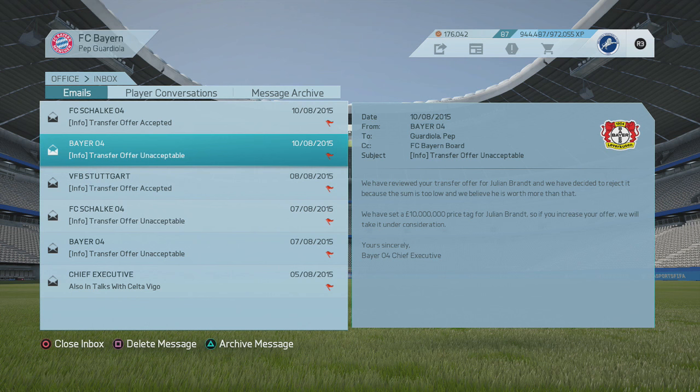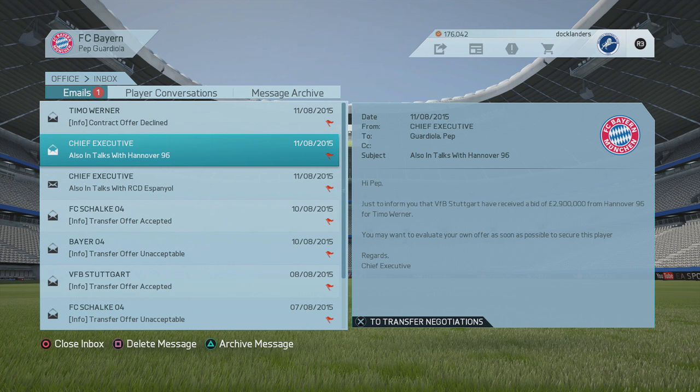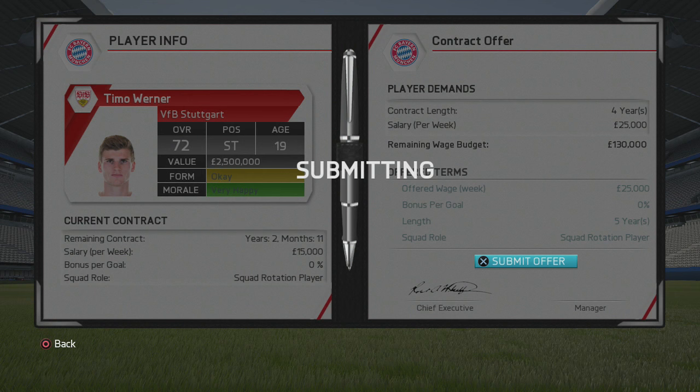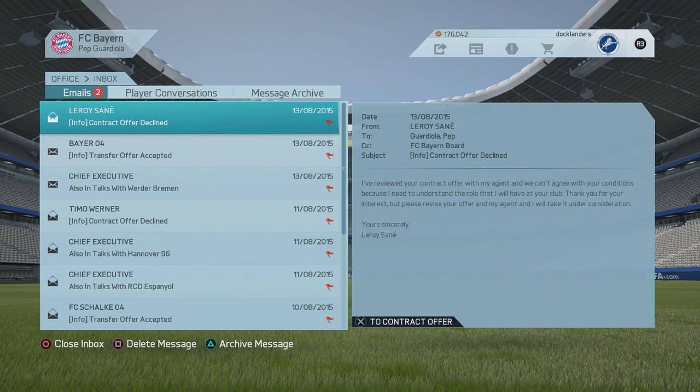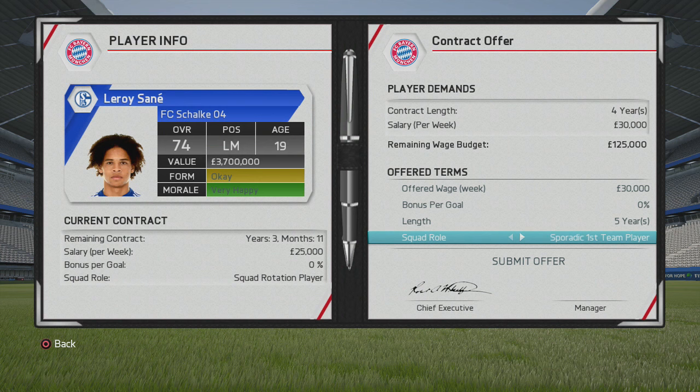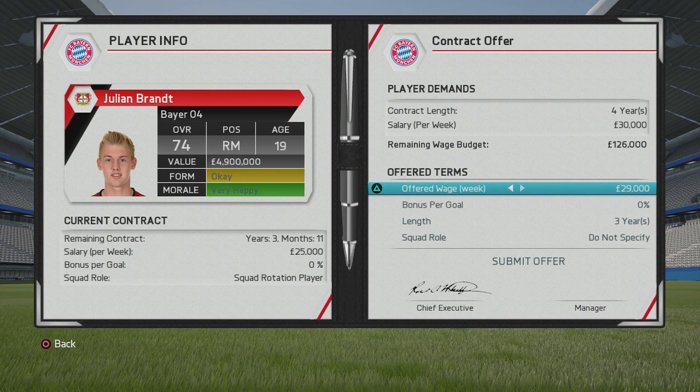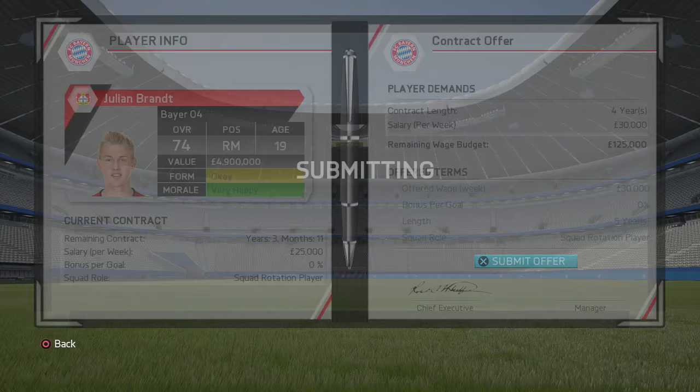If you can get all three players for around £15 million total — roughly £5 million each on average — these would be really good signings. You've got to look at those potentials: 88, 85, and 84 for Brandt, Sané, and Werner respectively. These are long-term replacements for players like Robben and Ribery. You can loan them out or put them on two-year loans while Bayern have decent talent already.